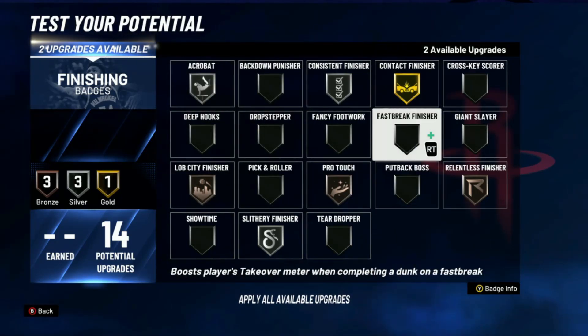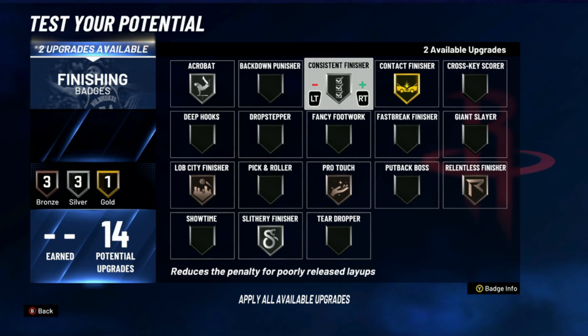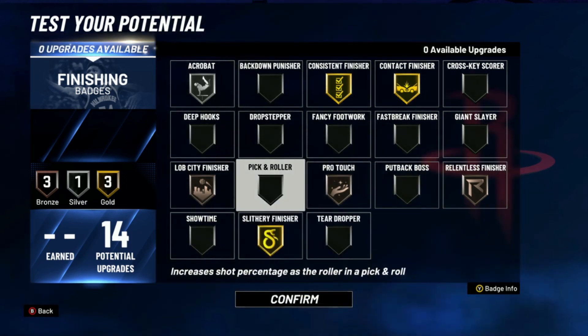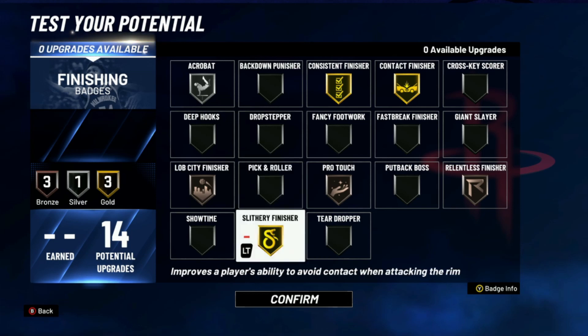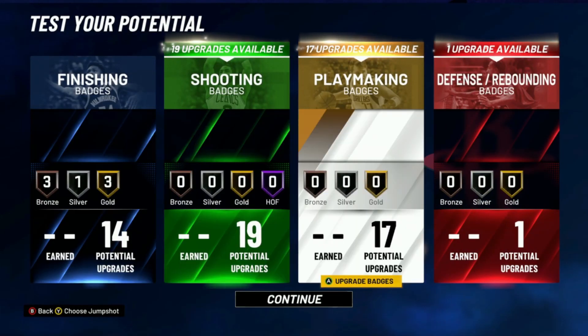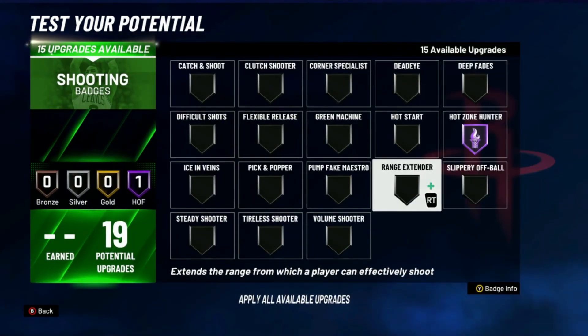...slithery silver, acrobat silver, lob city finisher probably bronze just so you can catch some lobs, and put-back king in case you get a rebound. For me I'd probably put consistent up to gold and pro touch silver. Or alternatively slithery finisher on gold, pro touch bronze, consistent — something along these lines. I really love slithery finisher if you guys haven't noticed — I talk about it every video.